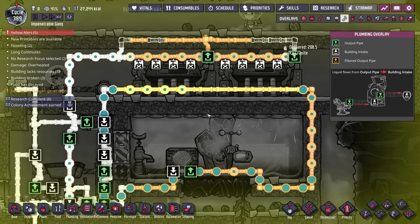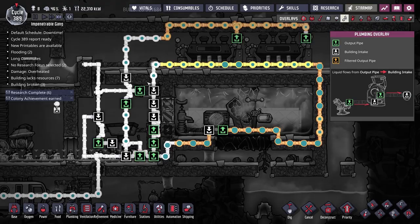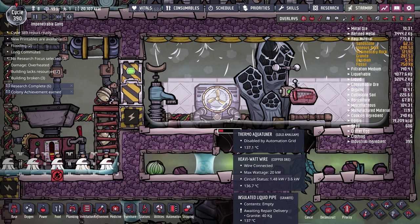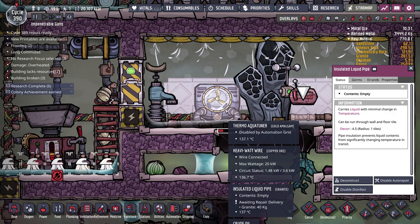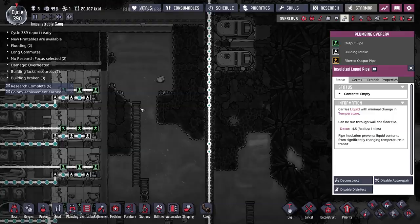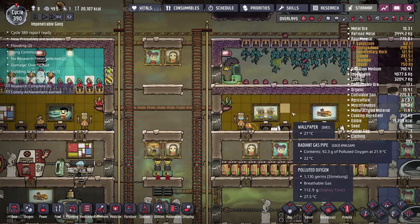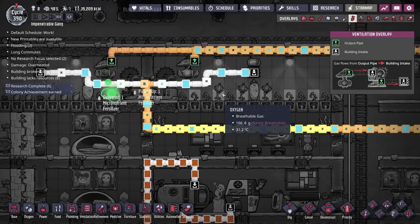Both turbines are now outputting and the water is circulating. A few duplicants are stressed from the recent high-priority workload. The system only stops when the steam room gets too hot. It turns out the thing almost breaking wasn't the thermal aqua tuner — it was the insulated liquid pipe behind it made of sandstone, which I've replaced with granite. The piping around the thermal aqua tuner should now be fine. Food check: plants aren't growing because it's too warm.